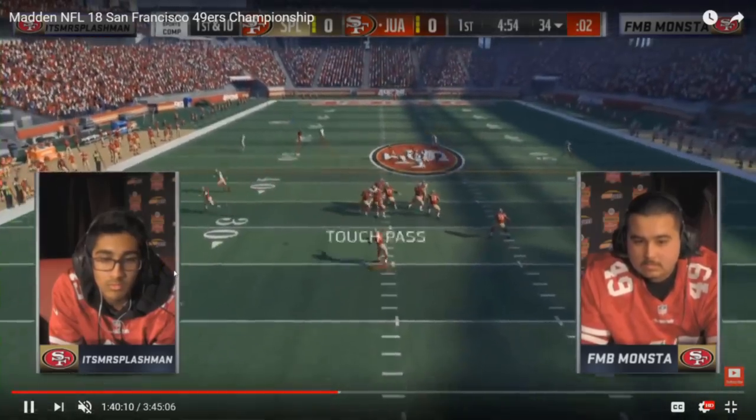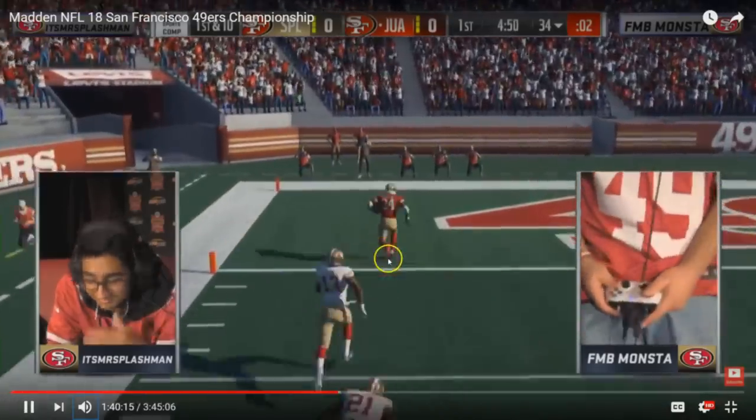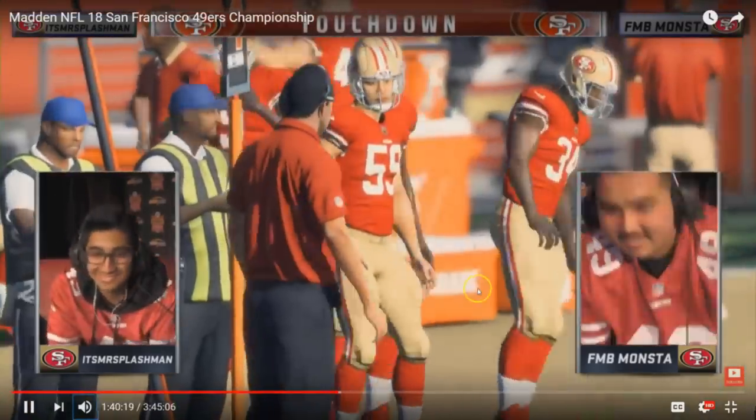Play fake to the running back, Bo Jackson gets behind the free safety. The cornerback, because he was pressed, has no shot at getting back in time, and that's a 66-yard touchdown right there for Bo Jackson and Monsta.